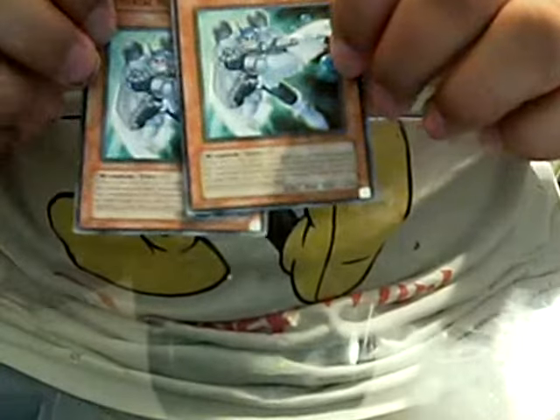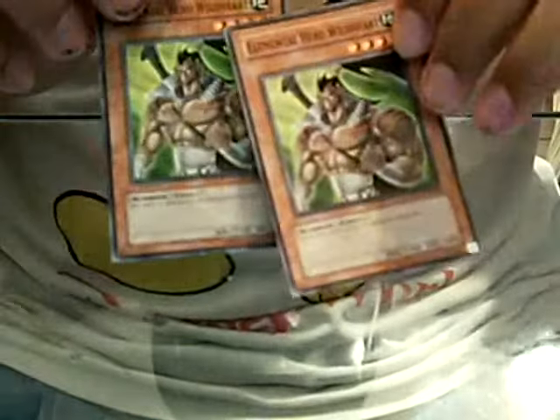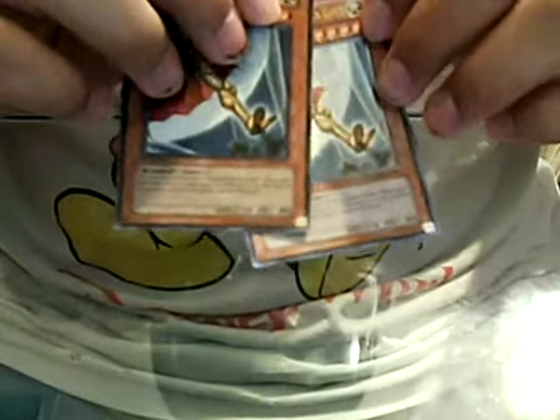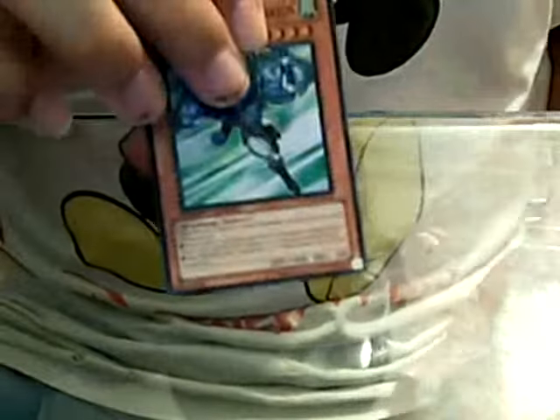For the Effect Monsters, I got two Bowmans, two Wild Hearts, two Blood Edges, two Captain Golds, one Necro Shade, one Woodsman, one Stratos, and one Heat.